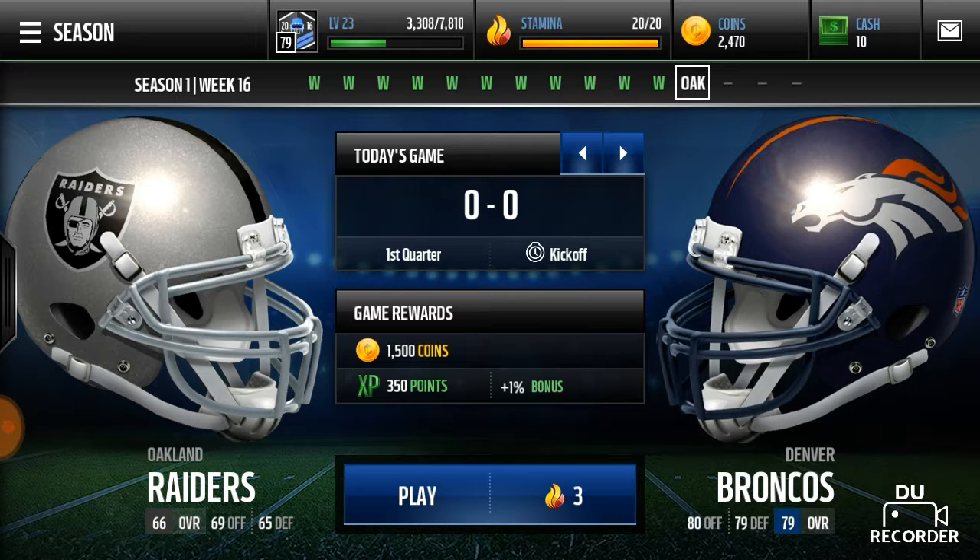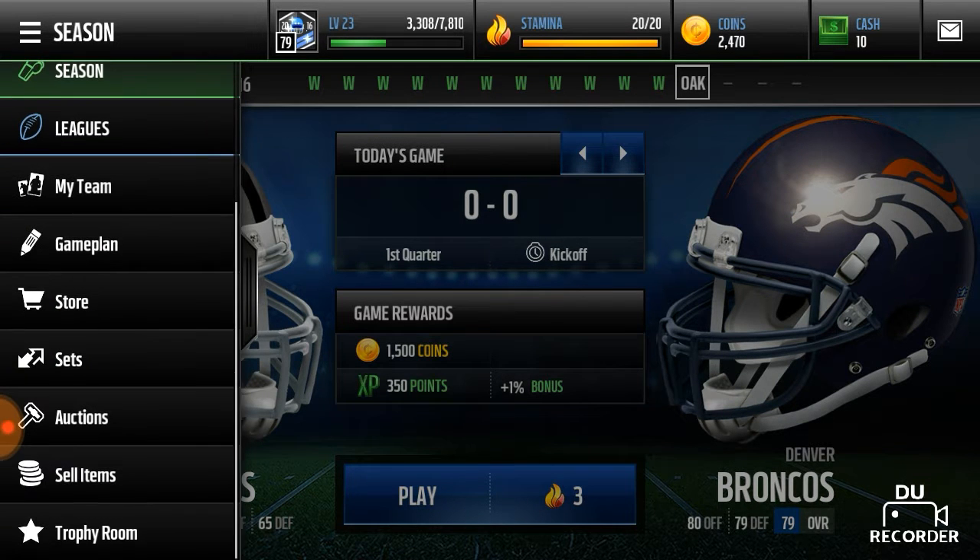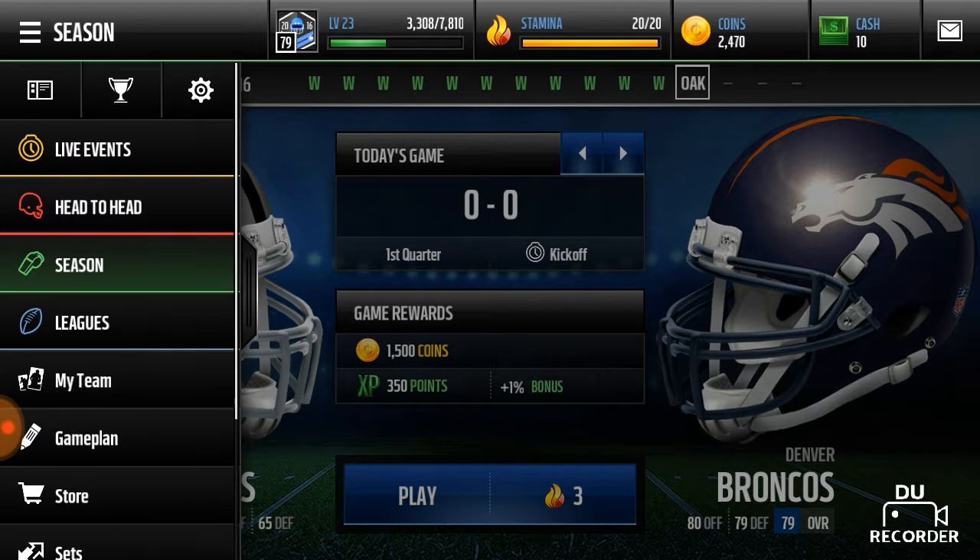If you have a team already, you can still play season mode. It's 1,500 coins every time you play, and if you play enough games that's a lot of money. Plus when you win the playoffs they give you extra coins. The reason I only have 2,400 coins right now is because I opened a pro pack. I recorded this video and it got messed up, so I didn't open a pro pack in this video like I was supposed to.